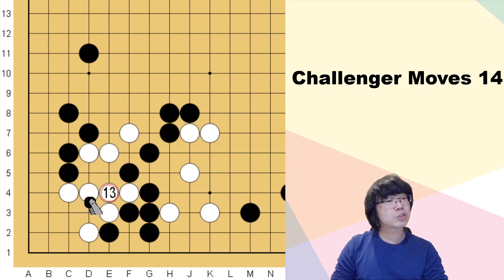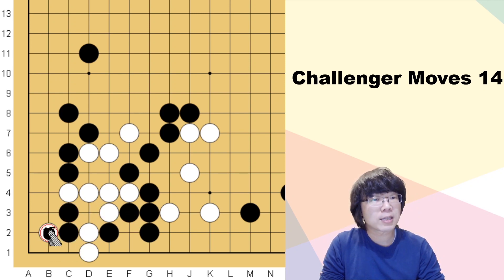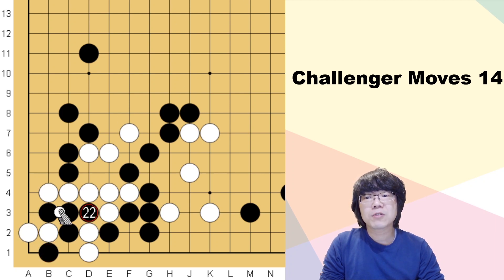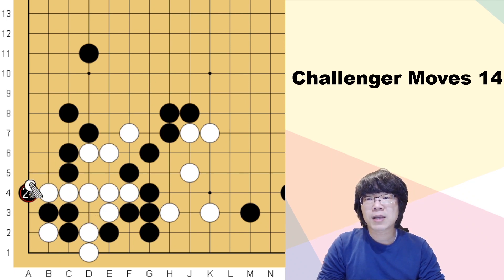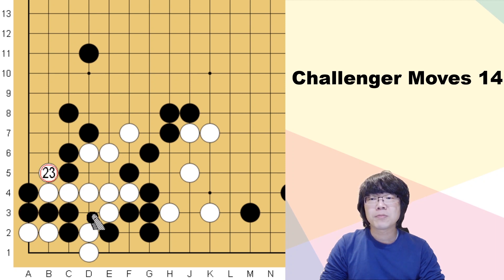If white wants to capture this one stone, you can't separate here — black can still capture. There is a powerful aji. But if you take this exchange first, this aji is going to disappear. For example, if you play here then white can stretch; when black wants to make something here, white can attach — this is a good tesuji. How can black cover? Even though black wants to cut here, it doesn't work right now. Black has to prepare to play atari, but even that doesn't work.